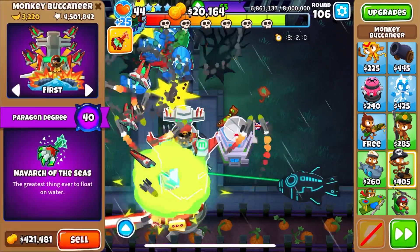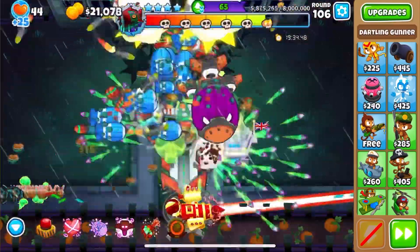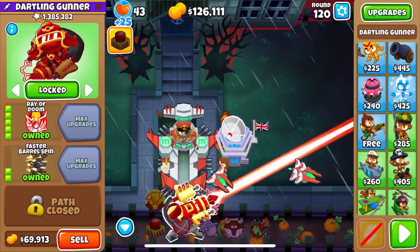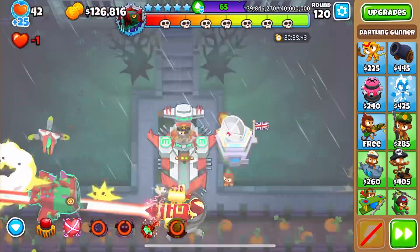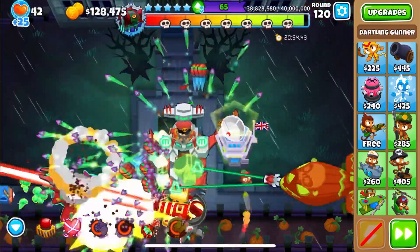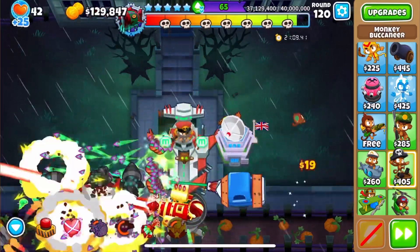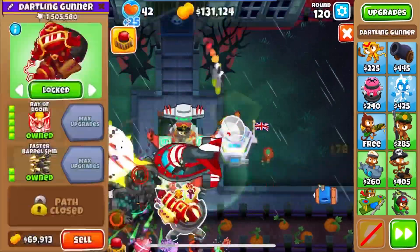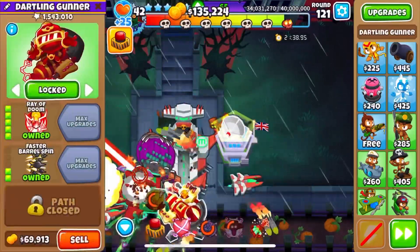Let the boats do as much damage as possible. Around round 105, once you've got enough pops — and don't let it get too late, you don't want to be doing this on round 107 — go and get the boat gone. You can sell as much as you need for it. I managed to keep homeland and ray of doom, and keeping ray of doom helped a lot because I can keep him always at the end of the track for the nasty skulls.